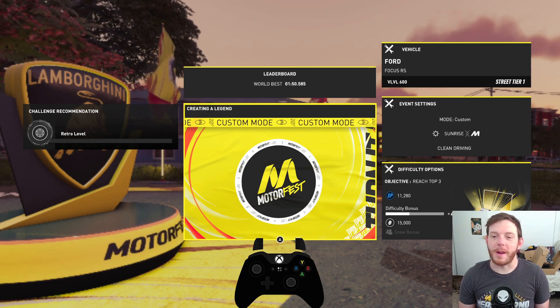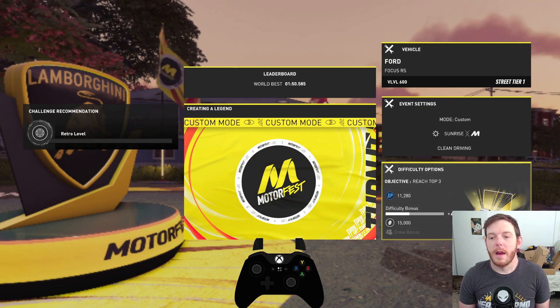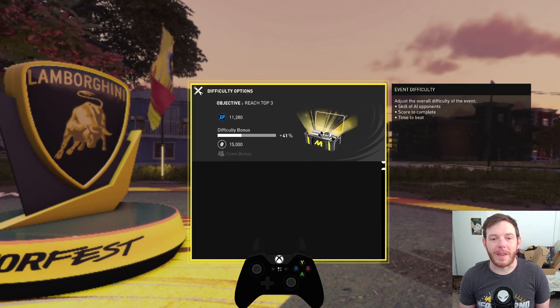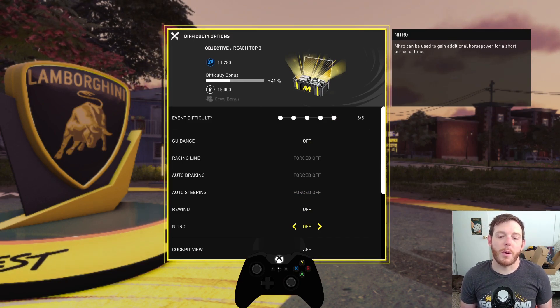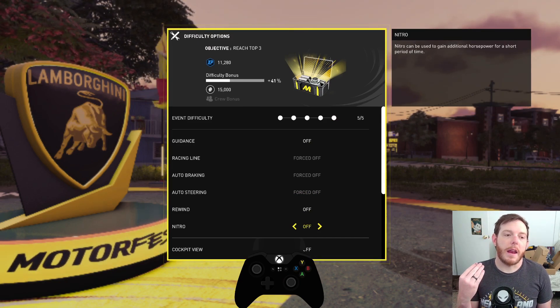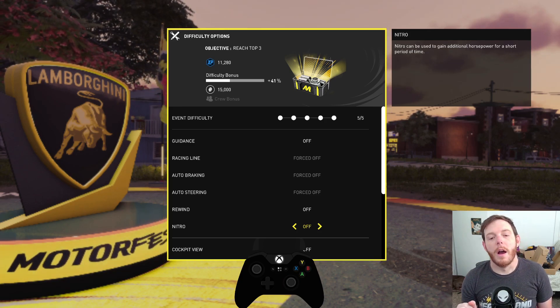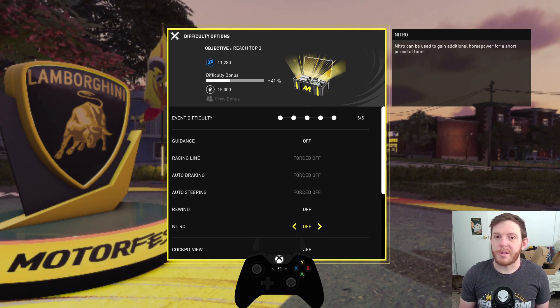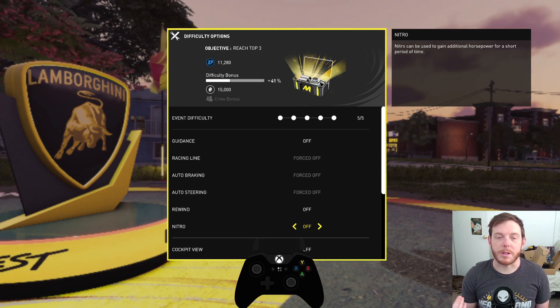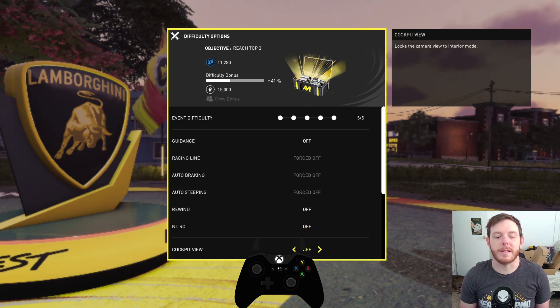Here we are on the test bed using the Legends of the Track event. Got the Ford Focus RS. The event settings are custom — I've got the difficulty all the way up. The big thing I want to bring attention to is I have Nitro turned off. That allows me to collect data with less opportunity for human error. When we're trying to be scientific about how fast the car does, having Nitro means if I make a mistake or use it in the wrong spot every lap, it becomes less consistent — so this is more for consistency than anything.